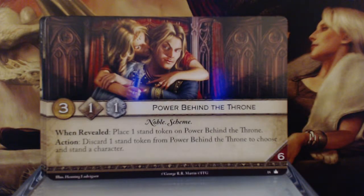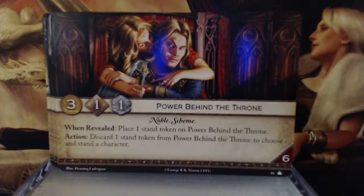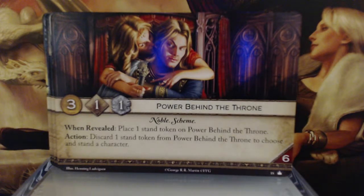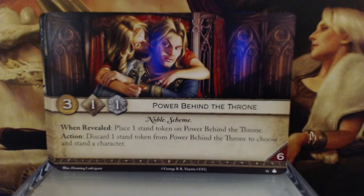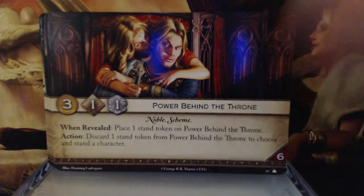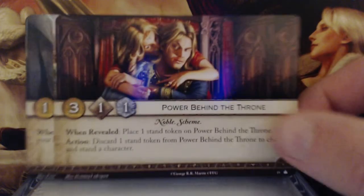Power Behind the Throne. 3 gold, 1 initiative, 1 claim — Noble and Scheme keywords. When revealed, place one stand token on Power Behind the Throne. Action: Discard one stand token from Power Behind the Throne to choose and stand a character. With a reserve value of 6. I don't like the gold or initiative. But from the perspective of my Lannister deck, I'll probably have a way to make up that gold, and being able to stand a character is a good thing. I think it's definitely going to depend on the deck — not a card I'm in love with, but I don't hate it either.